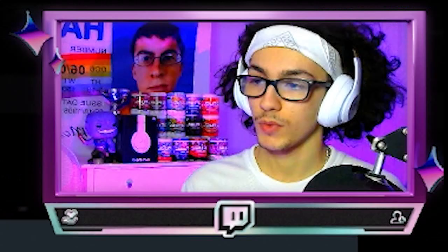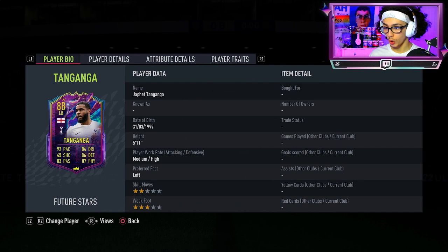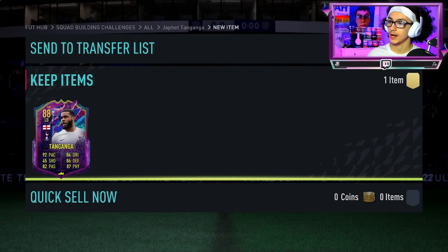The right back one has high/high work rates with a right foot. So if you're going to be using him as an attacking fullback or just a fullback in general, pick the right back one, because the high/high work rates are going to be more catered to that. But if you're going to position-change him to centre back or CDM in-game, go with the left back one. I'm going to be going for the left back one — it looks like a very, very good card.